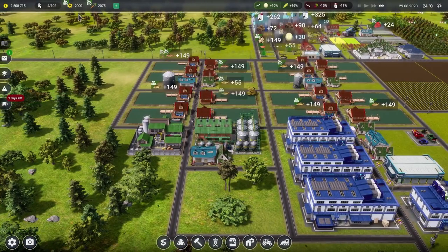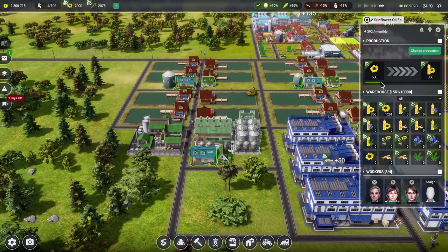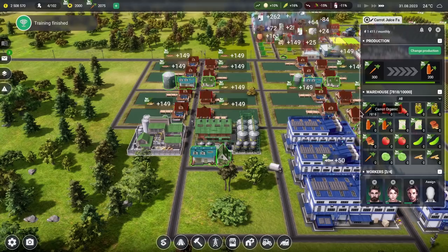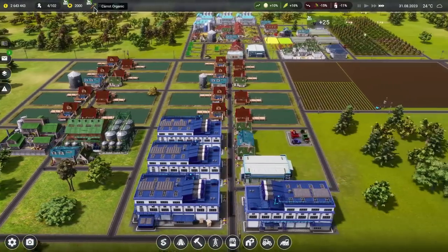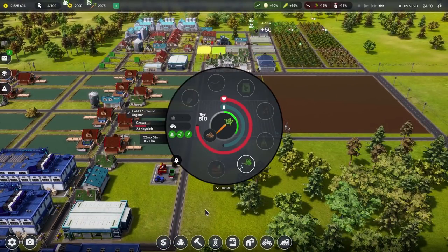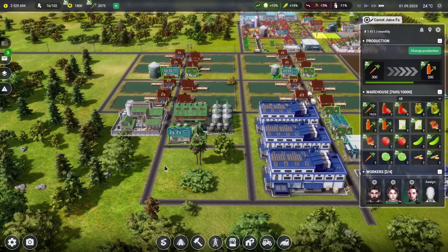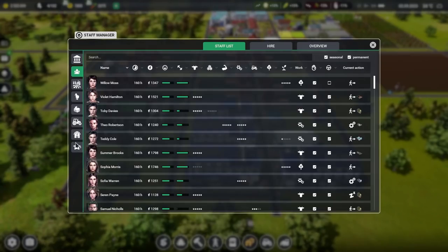More carrot juice is being produced and more sunflower oil too, but it's going to burn through the sunflower stock very quickly. The carrots — there are still about 8,000 in there, plus more growing in 33 days. We might not need another carrot field yet; we can always buy more in if needed. Training is done — let's go press the right button.